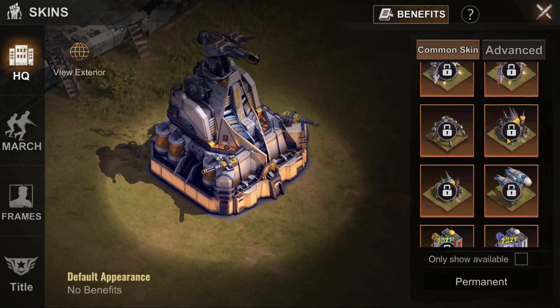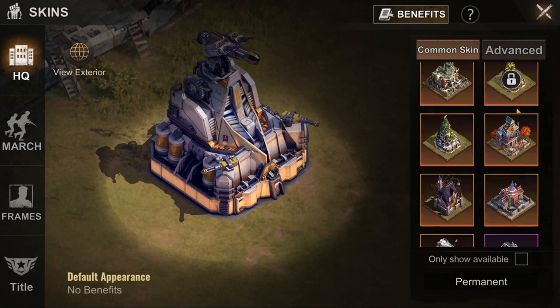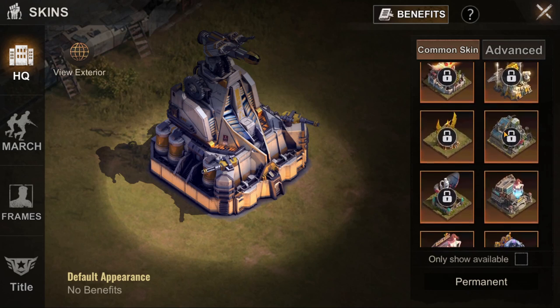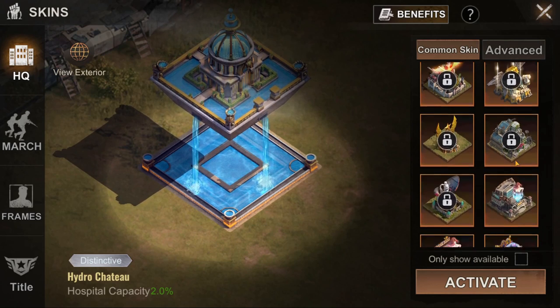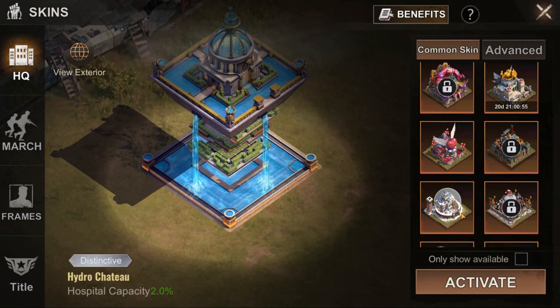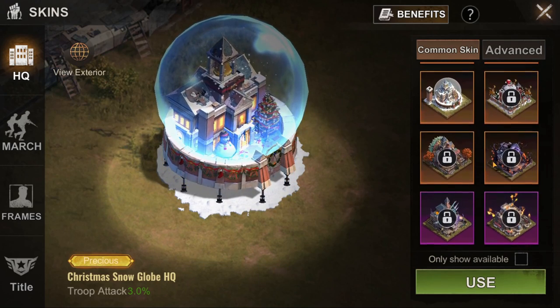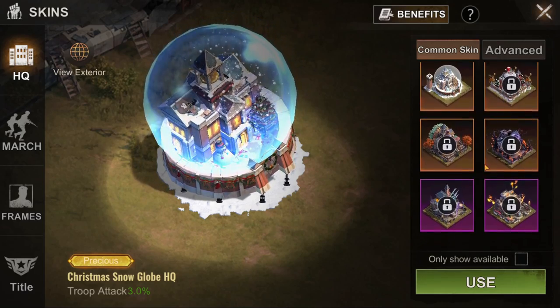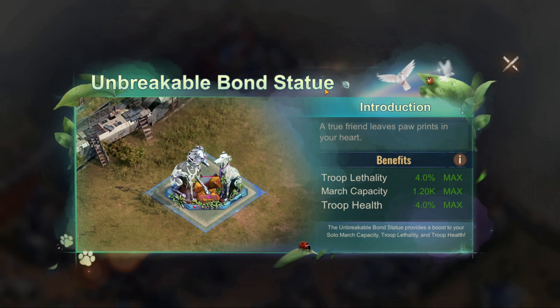Next are HQ skins. A low-spending rally leader may end up with around 150 to 200 generic troop attack, while a high-spending one will end up with 300 to 350 — a noticeable but terribly expensive difference. Whether it's worth it is up to you, but I wouldn't put all my budget on HQ skins.